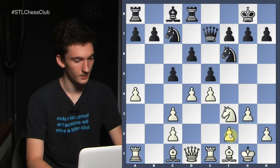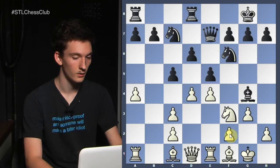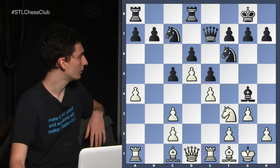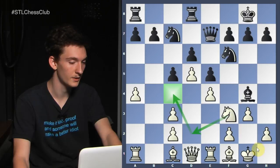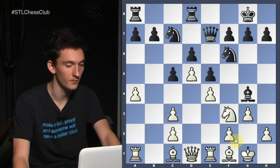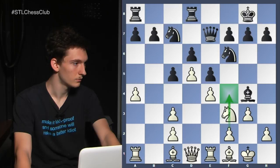Bishop g4 is played, d5. Now it might be weird to close the center when you have the two bishops, but potentially the knight could be coming to the c4 square where it would be very nice. And you have more space, so you're hoping to achieve the pawn break f2 to f4. When that eventually happens, the position will open and your two bishops will become monsters. So rook goes to f8.